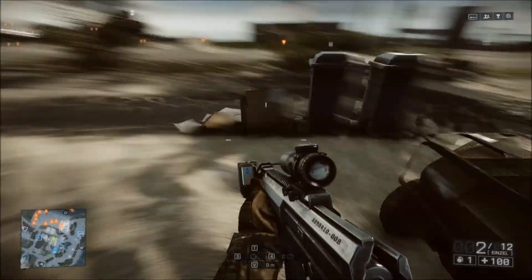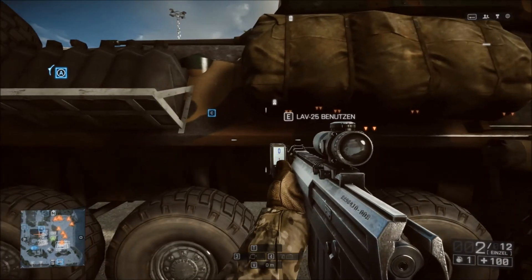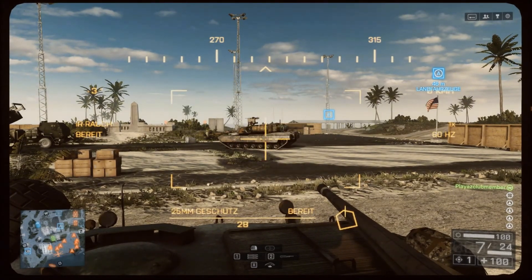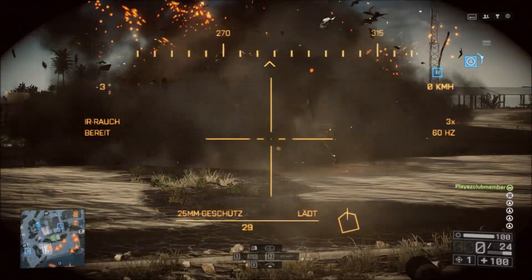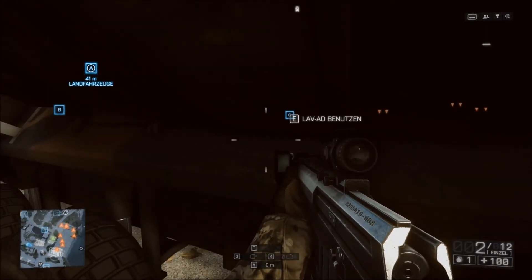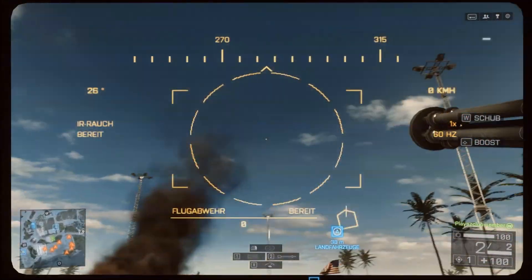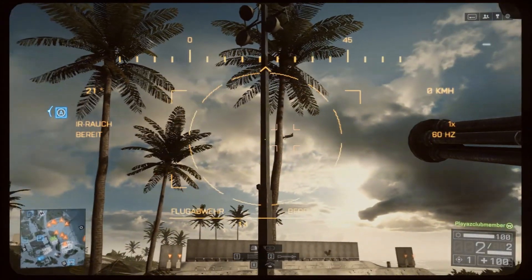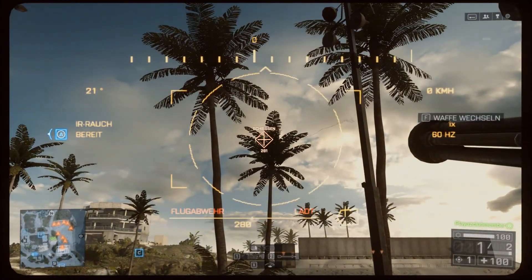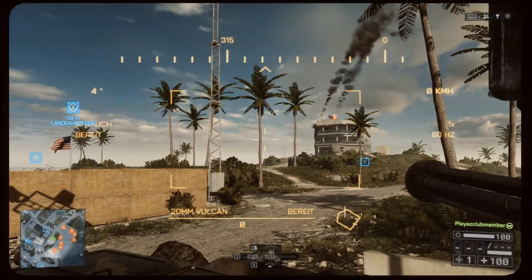Dann haben wir hier einen Quad. Dann haben wir hier den LRV25, wo wir auch ausprobieren können, wie das einzeln funktioniert. Dann haben wir nochmal ein anderes Modell, den LRVAD. Der ist dann eher für die Flugabwehr gedacht. Haben wir hier irgendwo ein Flugzeug? Da zum Beispiel. Sehr effektiv das Ding.